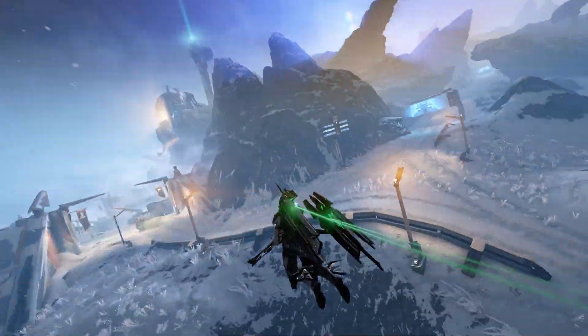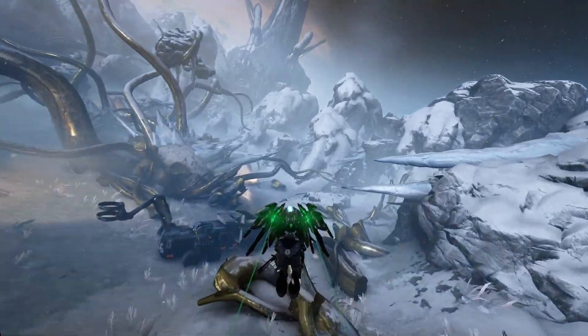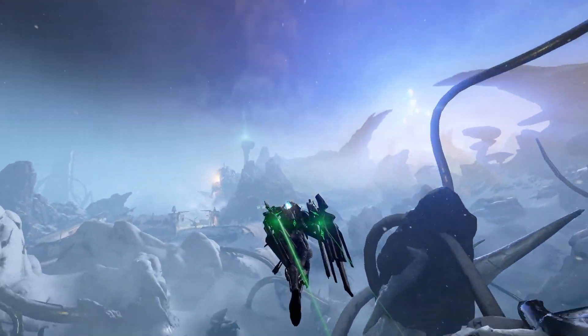It would be nice to have keybinds for rolling the Arcwing, because I'm sure that when the entire Empyrean update comes out, there will be many players who will want to spin around rocks to evade incoming fire, just to feel like a badass.